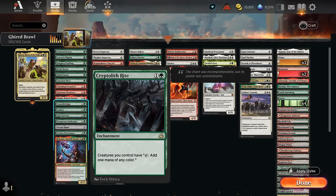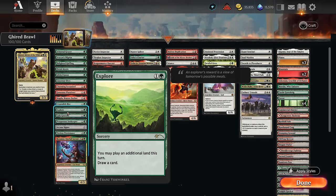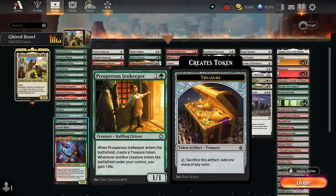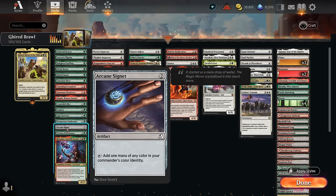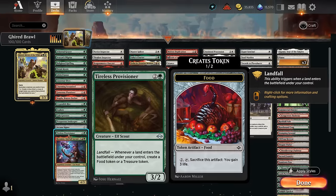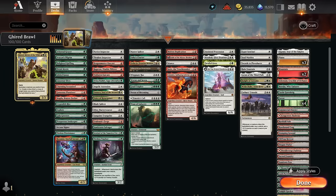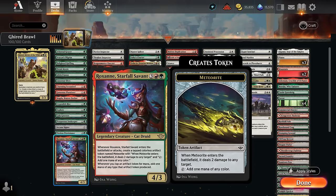Cryptolith Rites lets us turn all creatures into mana creatures. Explorer plays an extra land. Galagreaters can keep making treasures. Prosperous Innkeeper immediately makes a treasure when it enters and gains life. Arcane Signet is always worth running. Tyrell's Provisioner makes treasures with landfall or food tokens late game. And Roxanne making a meteorite token helps ramp while dealing damage — back-breaking if copied a few times.